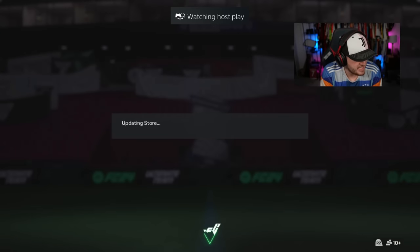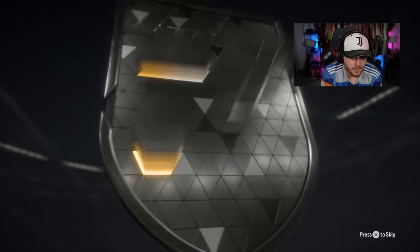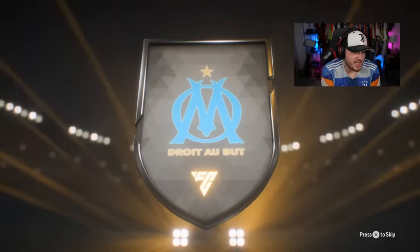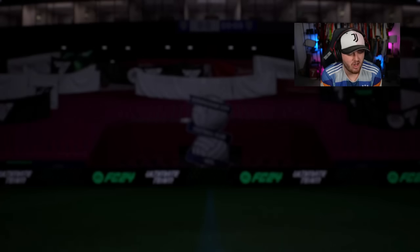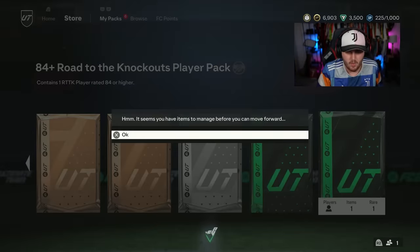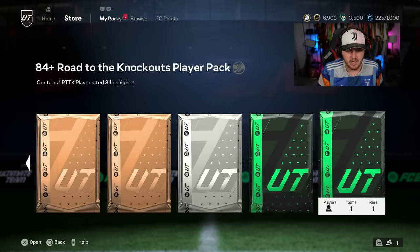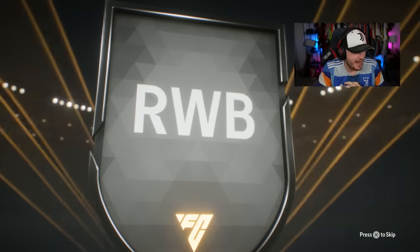Another RTTK pack — EA sort us out, UCL please! Europa League — French right wing back, Jonathan Clauss. He should get upgrades — if that card gets some upgrades it'll be alright, decent option at right back. Now 84 plus on my second account — deal with the Movember first. Come on EA, sort us out, please!